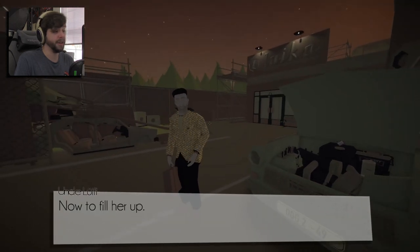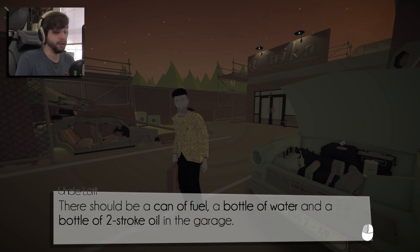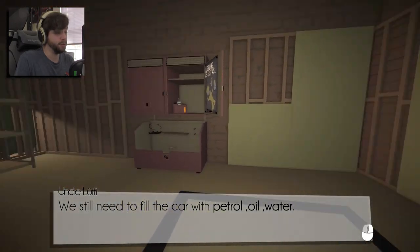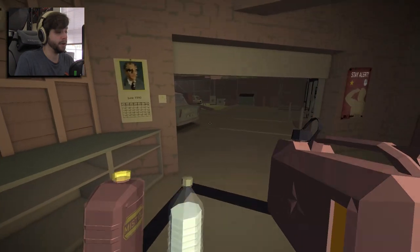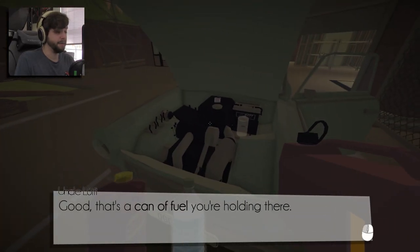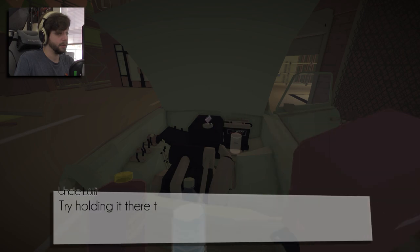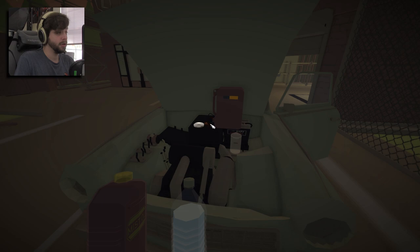Okay, that's everything installed. Good job. Now fill her up — there should be a can of fuel, a bottle of water, and a two-stroke oil in the garage. That's a can of fuel you're holding there. If you use that on the fuel cap in the tank we just installed, you'll begin fueling the car. Get that fuel in there, baby.